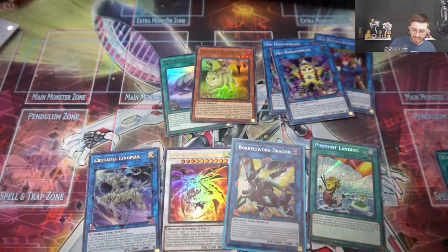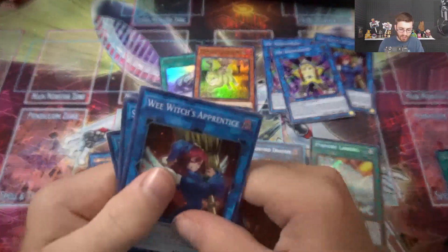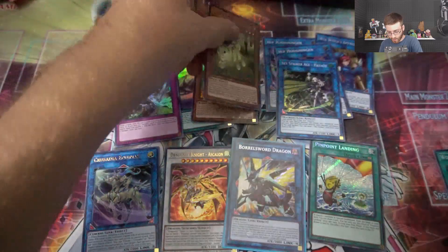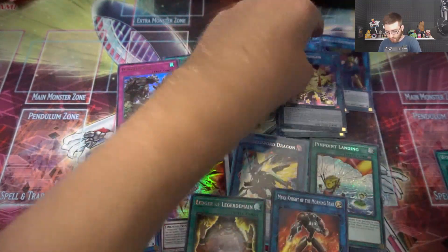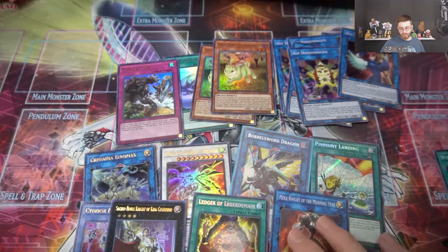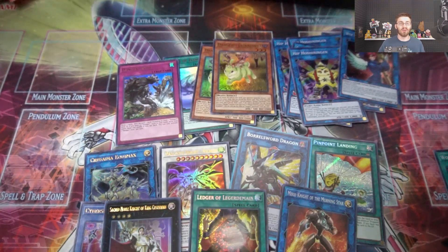We didn't get any of the Danger secret rares but that's okay — Boral Sword is generically probably way better overall. Only one Hayate out of the other packs. Overall though, two boxes, four secret rares — that other Danger card, another Jackalope, and our ultra rares including Boral Sword Dragon. Mech Knight of the Morning Star is okay but the others we'll have to wait and see. Hope you guys enjoyed the video — subscribe for more awesome Yu-Gi-Oh videos. Some of this stuff might be listed on eBay, check it out. Thanks for watching, see you later!